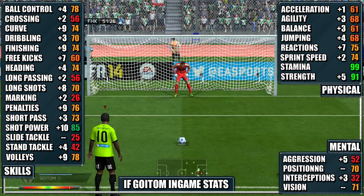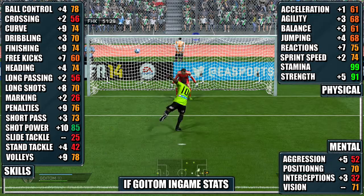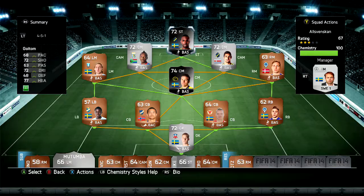Looking at his in-game stats, his standouts are his 91 strength, 85 shot power, 78 body control, and 78 volleys. We've also included gains from his non-informed. This is the team we used Goitem in — a 4-5-1 Allsvenskan bronze and silver mixed team, playing Goitem up top as the target man.